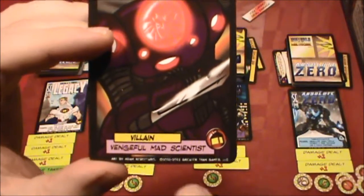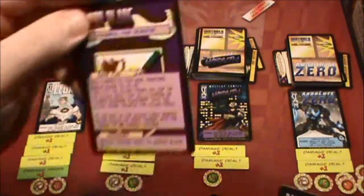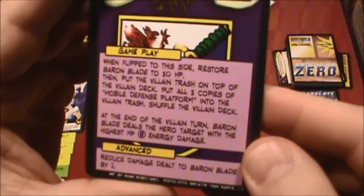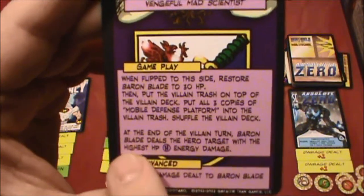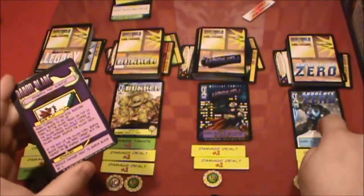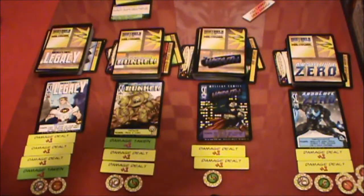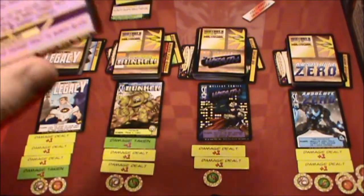And then there was something about Baron Blade. When that card flips over — it starts on this side and then flips when you take him out — it says right there: at the end of the villain turn, Baron Blade deals the hero target with the highest HP H energy damage. That would have been an attack on Absolute Zero, but he had the highest health and would have survived. I don't think it would have drastically changed the outcome.